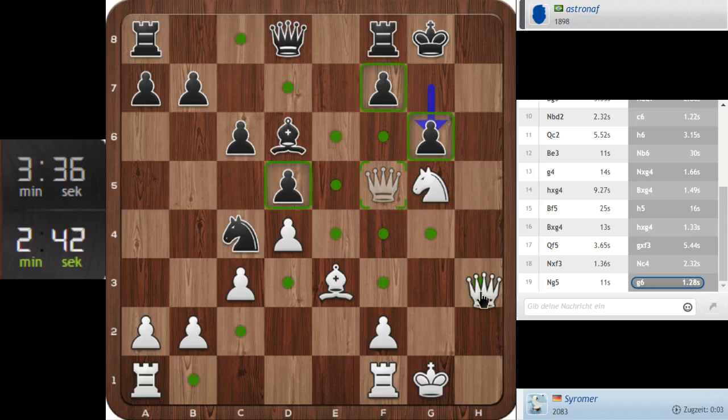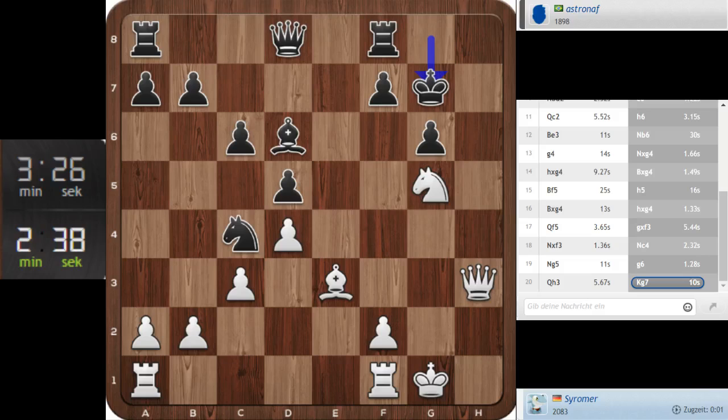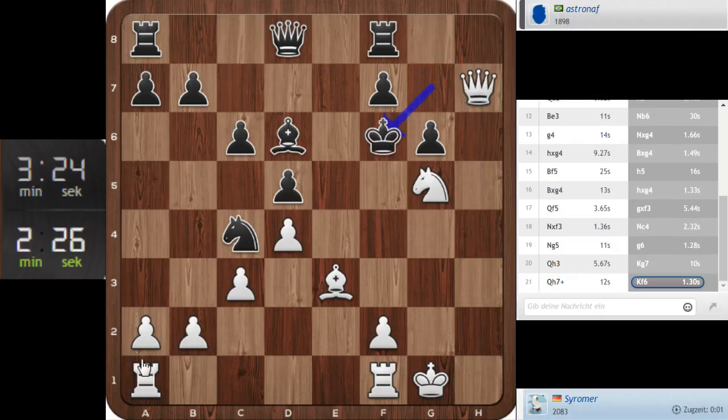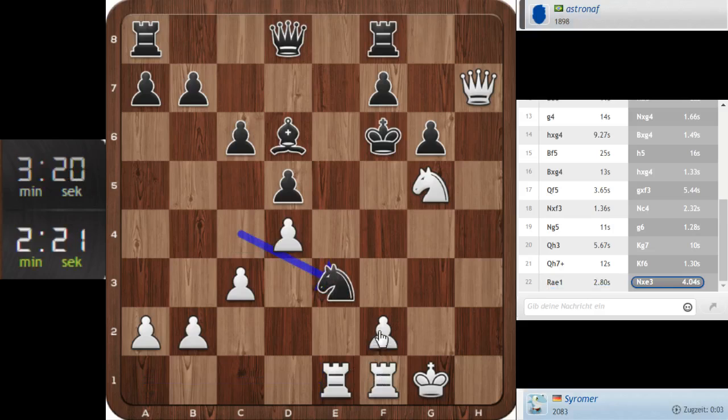Knight g5, let's play knight g5 — let's attack him. Queen h3. Knight e3, queen h7 checkmate — he needs to... okay, let's give the check. Checking is good and let's play our rook into the game on rook h8. Oh, I could take with a pawn here — let's take with the pawn.